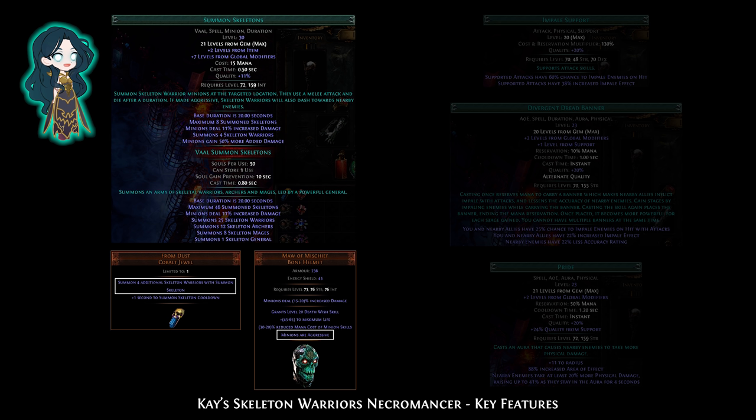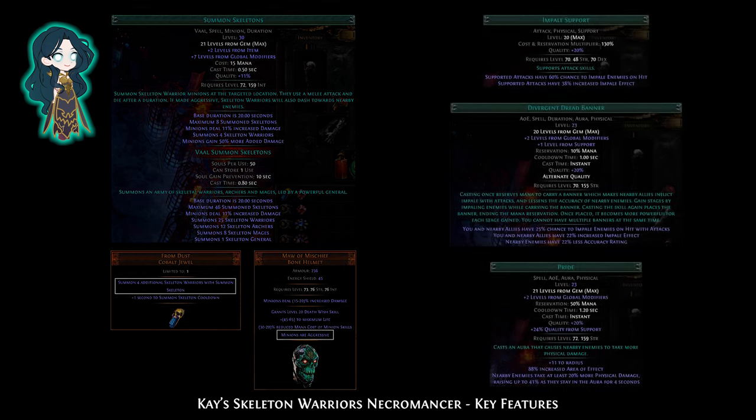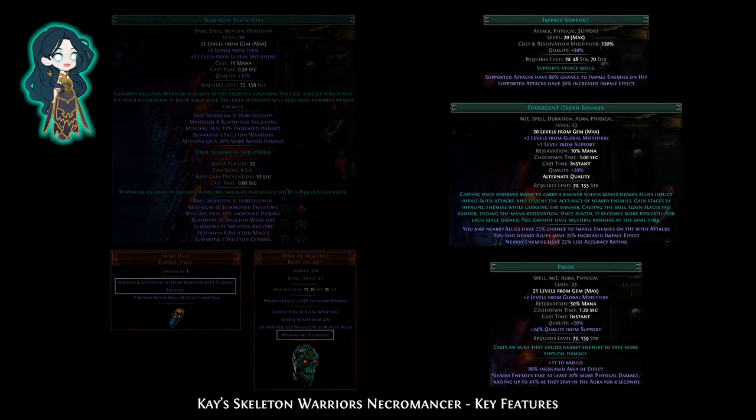You can also use Vaal Summon Skeletons to summon a skeleton army, which is really good for fighting big packs of monsters. It can also body block bosses and stop them from moving. This build focuses on physical damage with impale, Dread Banner and Pride.